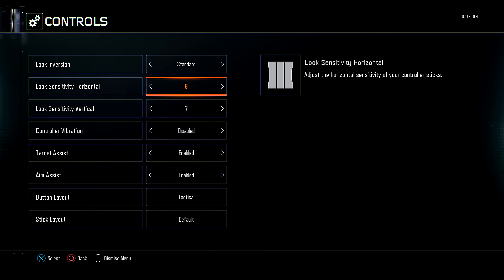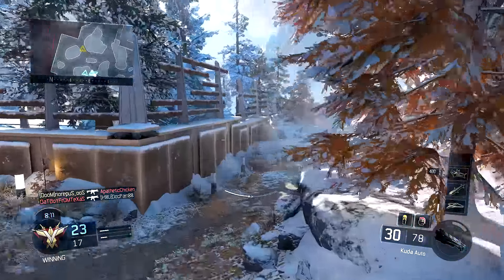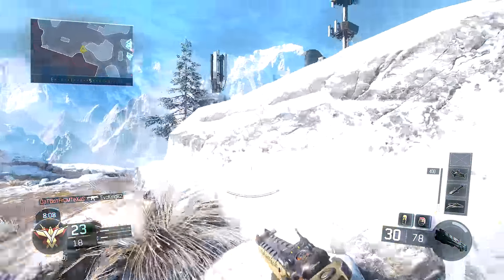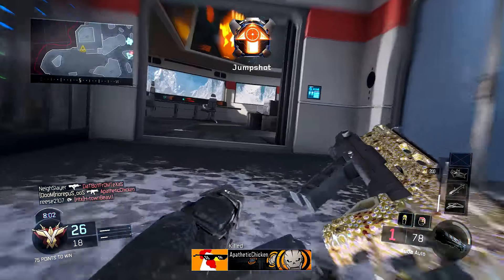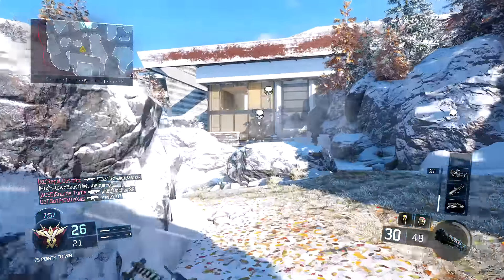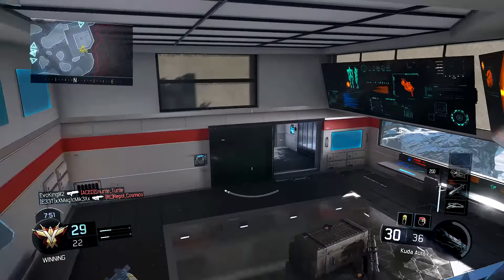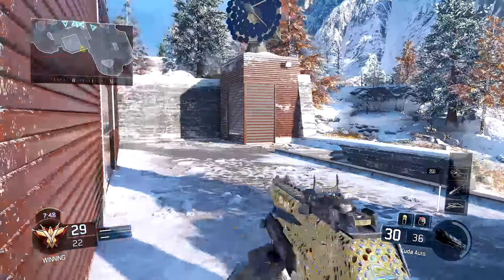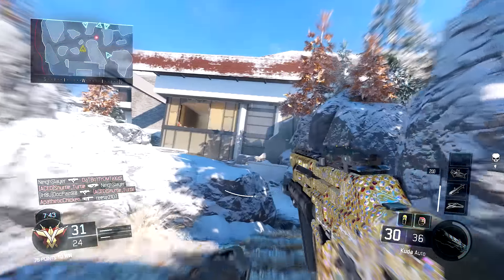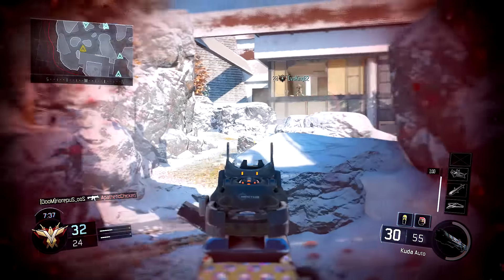You can see my sensitivity settings on screen right now. I play on a six horizontal sensitivity — sometimes I bump that down to five depending on how my shots are feeling. If I'm feeling really accurate and ready to play, I'll put it on six, or if I'm just hopping on stream for a few hours I'll put it down to five. I always leave my vertical sensitivity at seven, because with the jetpacks and all the different levels to each map, I find myself having to look up and down a lot faster.